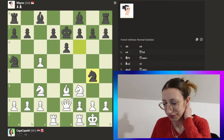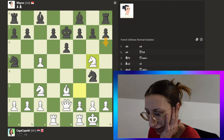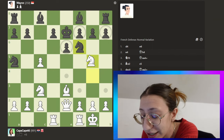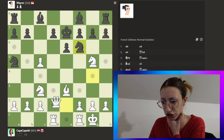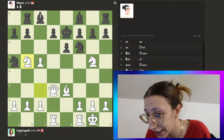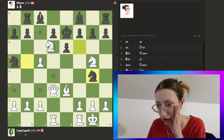We just put our rooks in and play easily. That's doing absolutely nothing. We can go here — even if he attacks us we just take because we don't care. We're straight up winning, we just have to find a way to hurry up because I'm under time pressure. This bishop has to be removed from the board. Let's just jump around and hope he gives it.